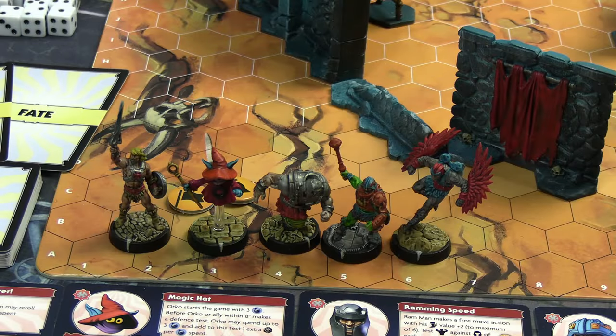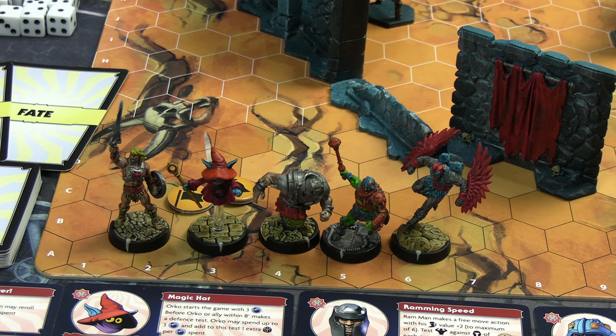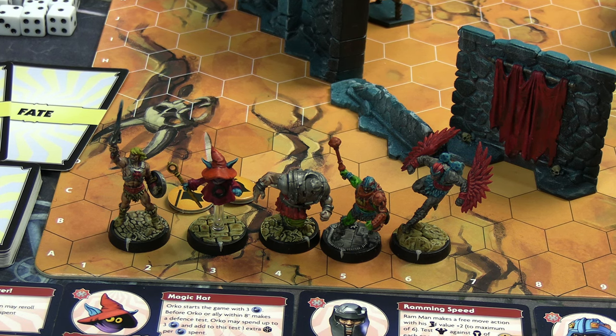Before we go over that, let's look at the two sides. The side of good today is, from left to right: He-Man, Orko, Ram Man, Man-at-Arms, and Stratos — all using their basic equipment. He-Man has his sort of power. Orko has a spell called Cosmic Storm that's a little variable. Ram Man has an axe. Man-at-Arms has a mace and arm cannon, and Stratos has his flamethrower.